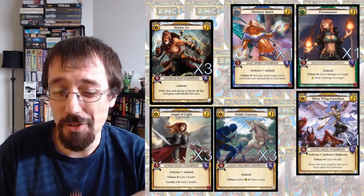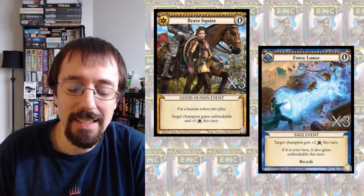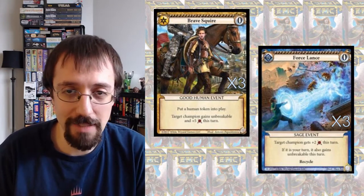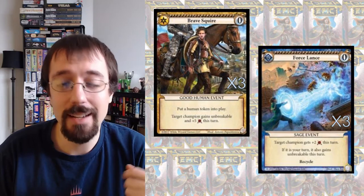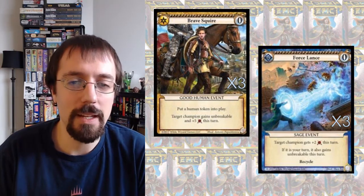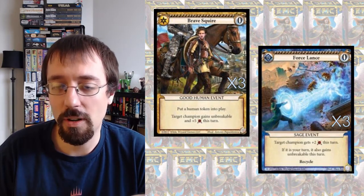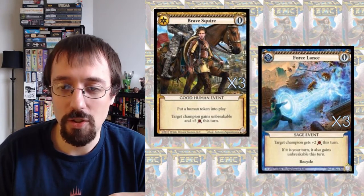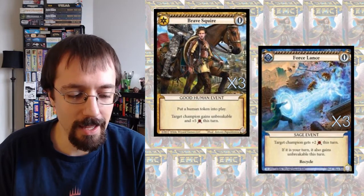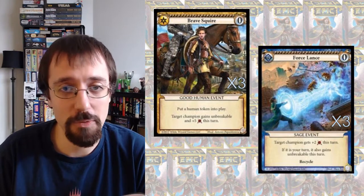Making those cards even stronger are my combat tricks Brave Squire and Force Slants. Basically they can simulate the Master Zo effect, where I attack with my Priest of Kalanor, Gold Dragon, Brave Squire, and Noble Unicorn — just incredibly powerful. The Unbreakable effect against all the evil is very strong, and it's only really weak to Ace and Hasty Retreat, which are very popular right now. But you don't always have your Priest of Kalanor, and it just provides some nice redundancy.